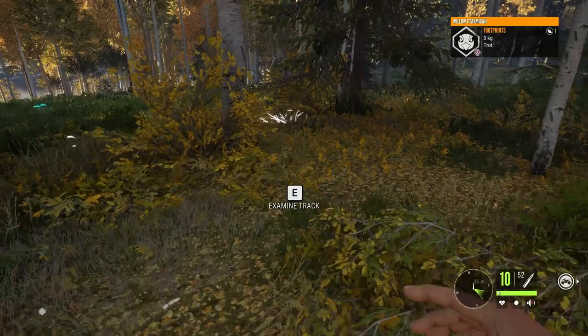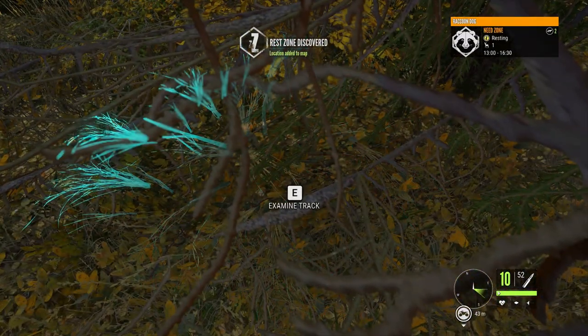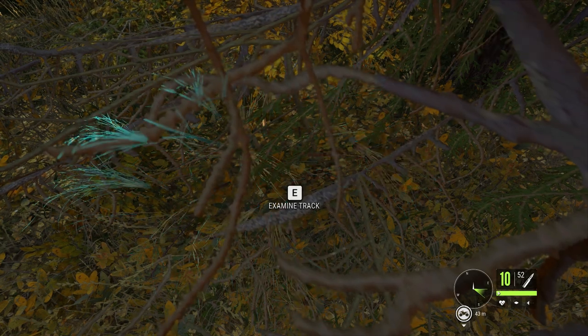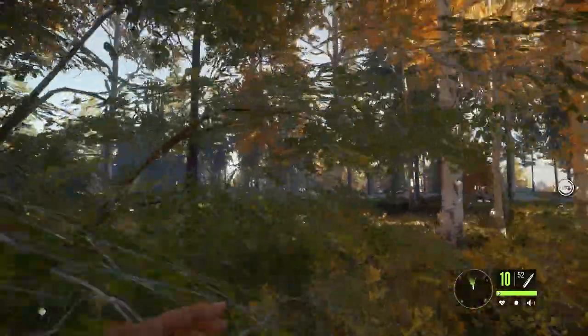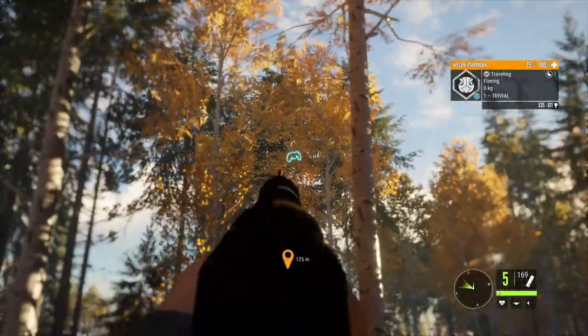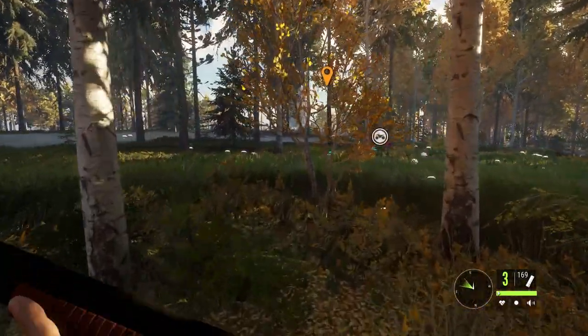I've found loads of these Willow Ptarmigans. What I've found is the bottom right-hand corner of Revontuli Coast is really good — there's a lot of animals down here. As you can see, you've got raccoon dogs. I'm writing some of these down; I'm making a list of what needs and times for all the animals on Revontuli Coast. I'm having a lot of fun — every time you turn around, there's something else to shoot.